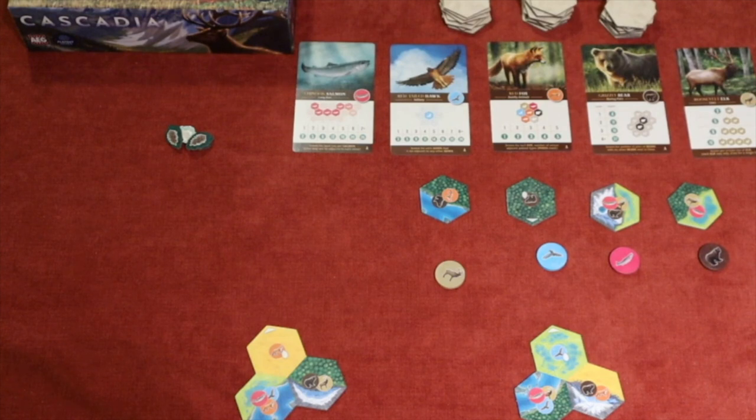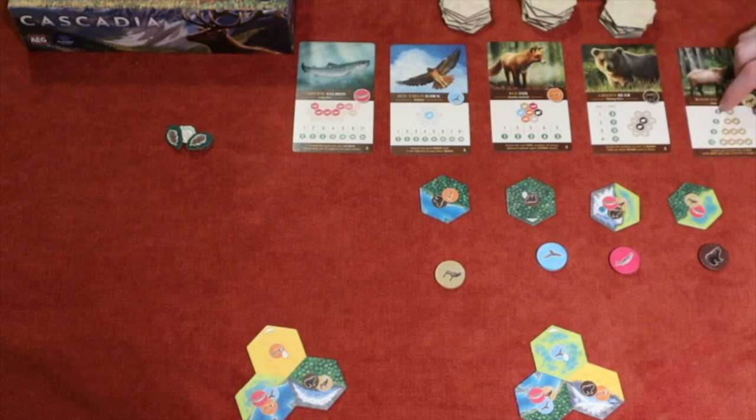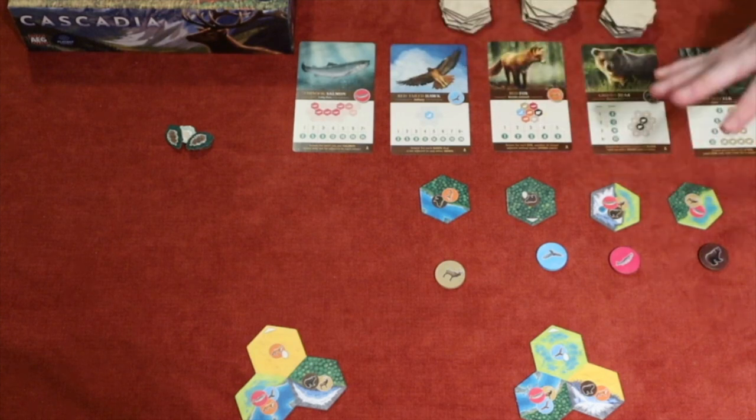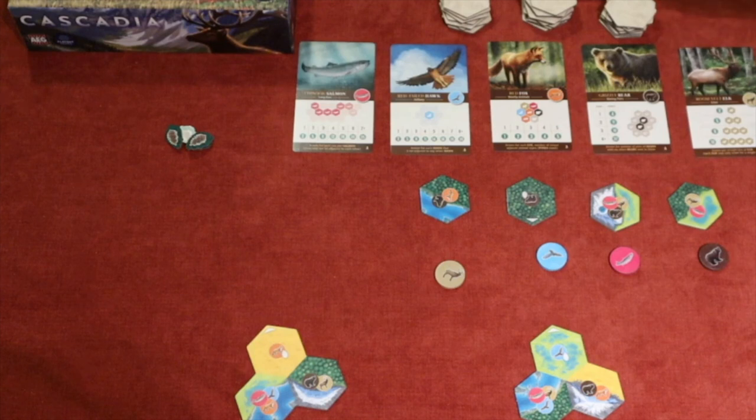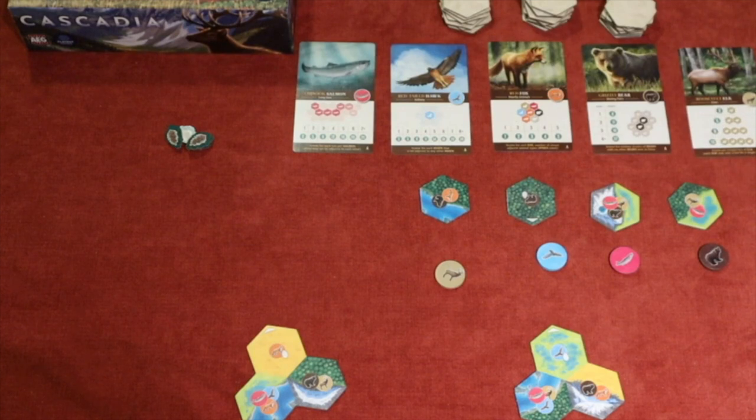You have five different types of animals, and the nice thing about this game is there are multiple scoring options for each animal type. For those already saying this won't have replayability — this is like one of five or so different ways of scoring the same animal. If you're familiar with something like Tiny Towns, where you've got five different types of buildings, this is the same sort of concept. Each of these scores a little differently depending on what card is out for that animal. You'll notice each card has the letter A in the lower right corner, indicating Set A — the recommended starting set for learning the game.